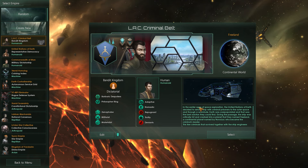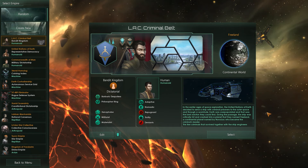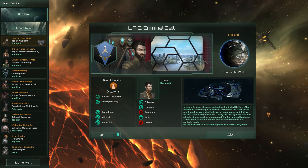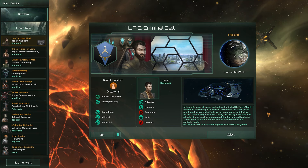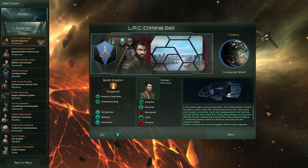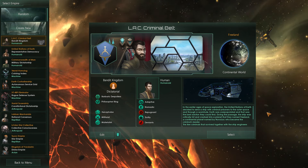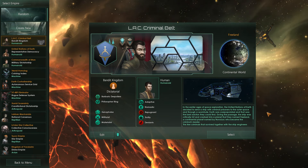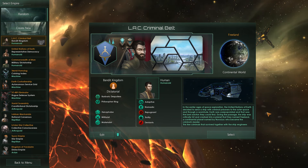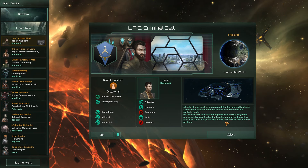In the early ages of space exploration, the United Nations of Earth decided to send a ship with criminal prisoners to outer space through a wormhole. Earth was overpopulated, and that was the best solution they could find at the time. During the passage through the wormhole, the ship suffered a critical hit and crashed into a planet they later named Freeland - a continental planet named by Nunalak, who became the criminals' leader.